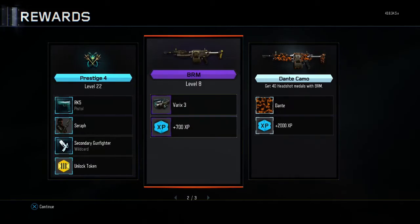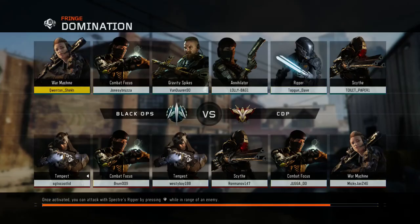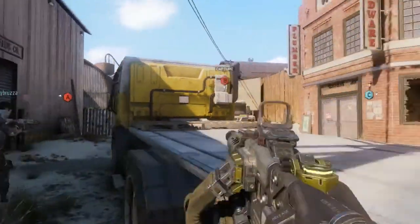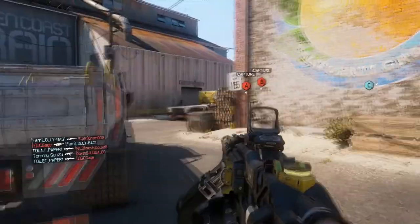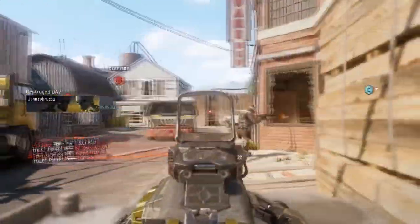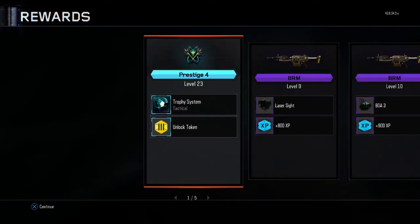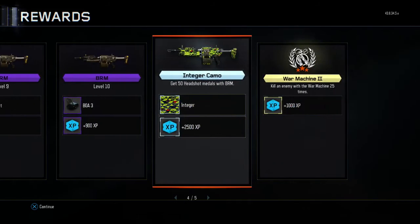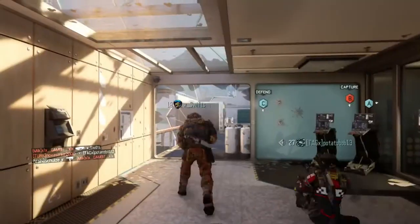Sorry guys, I actually completely forgot to record, but in the previous game we actually got the BRM to level eight and we got the Dante camo for the BRM — that's get 40 headshot medals with the BRM. And here we go guys, we've got some domination on Fringe hardcore as always. Two headshots right to start off the game — very nice. And there we go guys, we got the Integer camo unlocked for the BRM. That game we actually got the BRM to level nine and then level ten as well, and we also managed to unlock that lovely Integer camo.